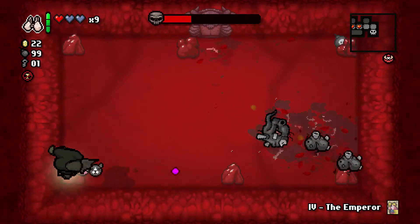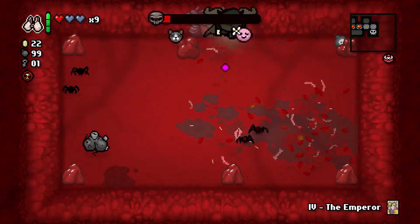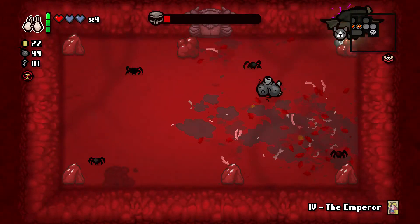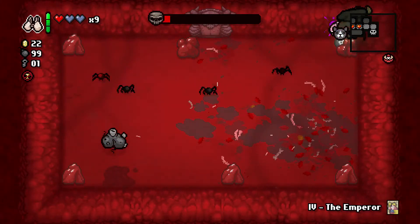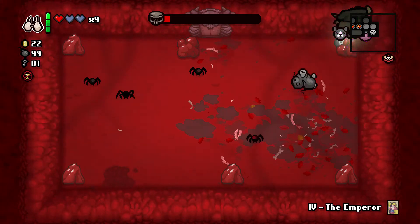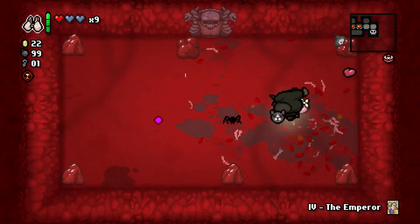Now the difference with Fistula is when it goes to the final phase, instead of spawning the Chargers, they're going to spawn two spiders. So just be careful when you are killing him that the spiders don't fly into your face. Keep a distance when you are killing him.